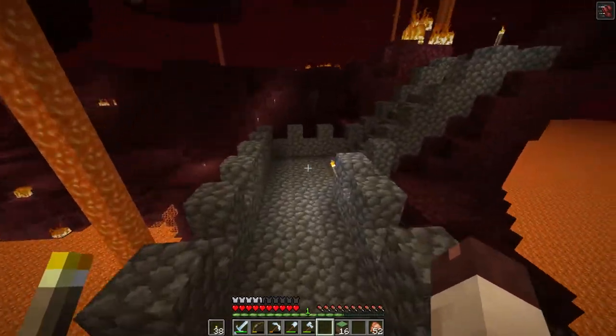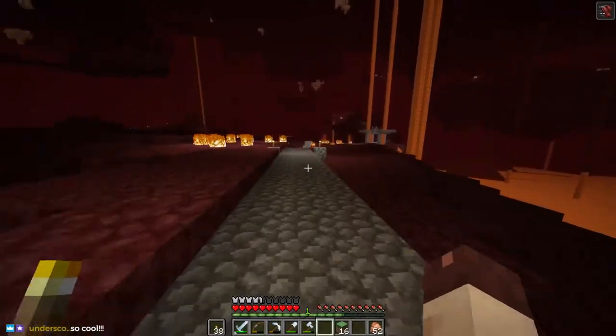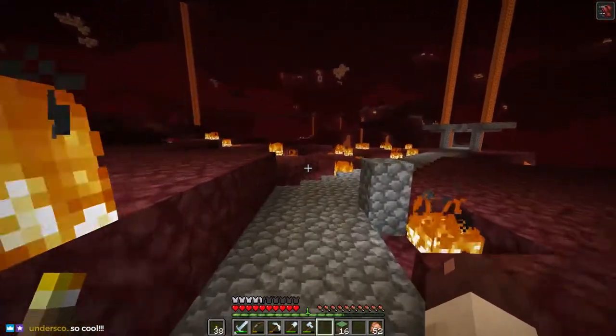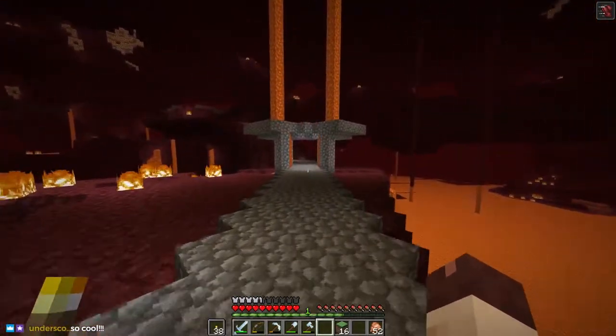We were going to build the gold farm out this way, but ultimately we decided on the other direction. It's all paved so it's never going to get blown up by ghasts, but as you can see by all the fire, they still shoot at you if you happen to run into one out here.